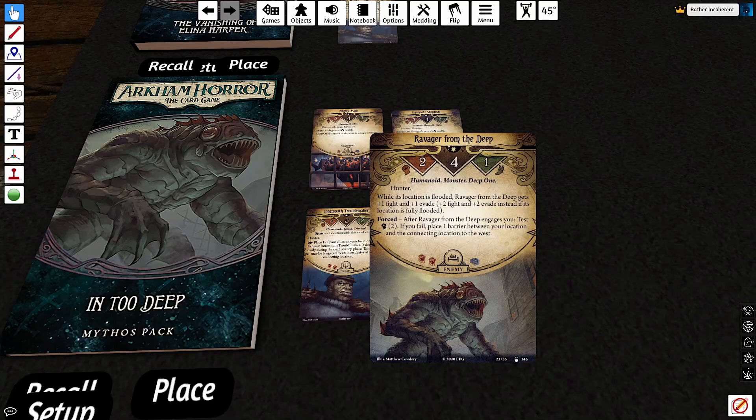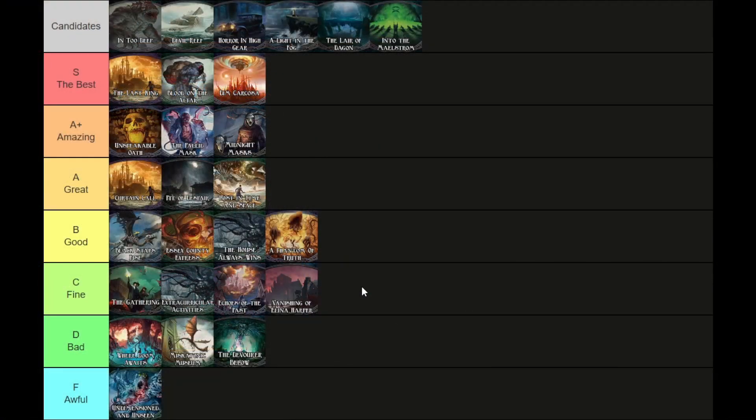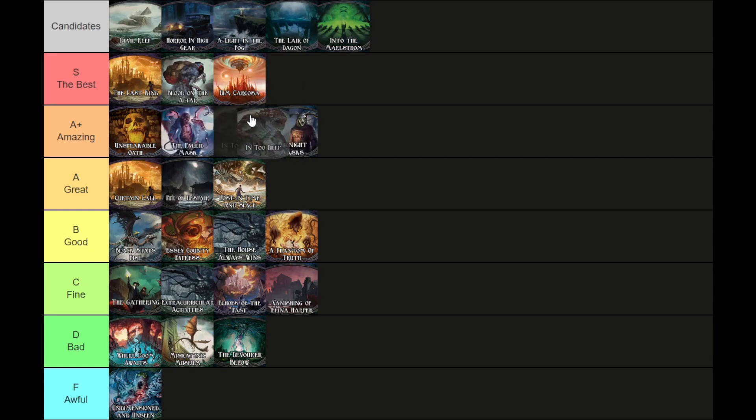I enjoy being given a map, seeing what my options are from the word go, and getting told to make whatever decisions I feel are best, while the encounter deck throws big piles of threatening enemies at you. I think a big part of why so many people just downright hate Vanishing is because right after you play it, you play In Too Deep, which shows everything Vanishing does well — better — with none of the same problems. For me it's an easy A+. I'm not quite sure if it's above or below the Pallid Mask; I think it's below it, but just barely. The fact that it's prone to really bad variance does make me hesitant, but I do think it's just a really good, fantastic scenario.